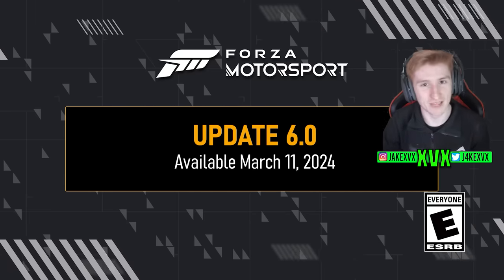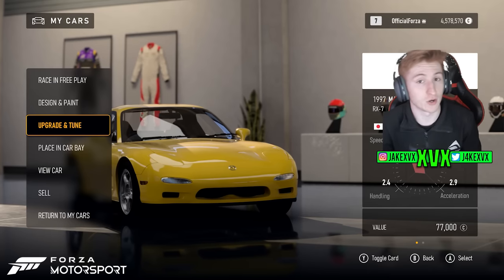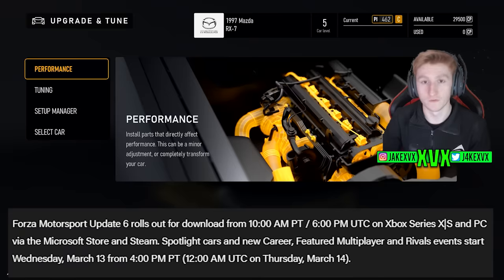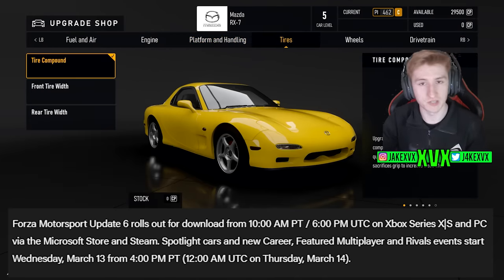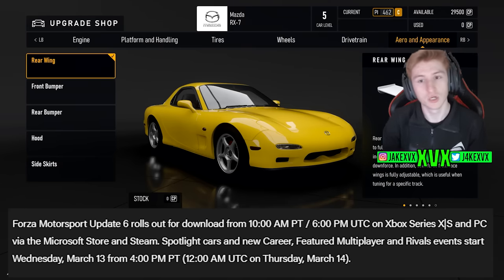Forza Motorsport Update 6 has just been announced. In this video, I'm going to tell you everything you need to know about Update 6 and what we can expect next. Update 6 rolls out for download from 10 a.m. PT or 6 p.m. UTC on all consoles. The spotlight cars, career, featured multiplayer, and rival events — pretty much everything in the update —